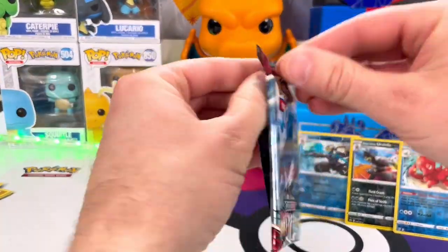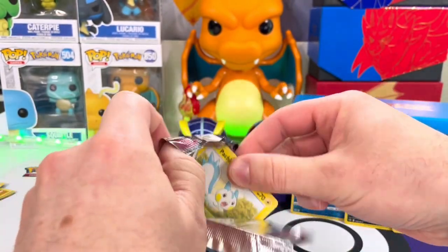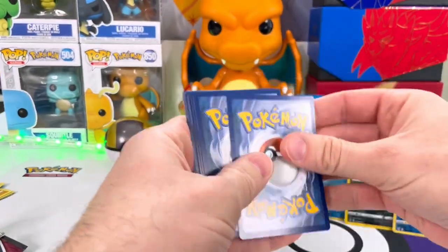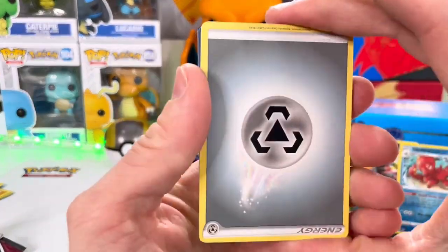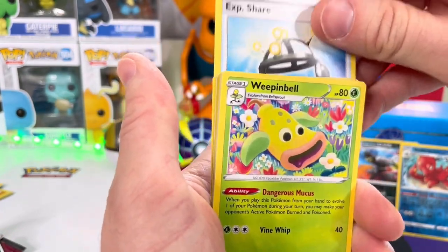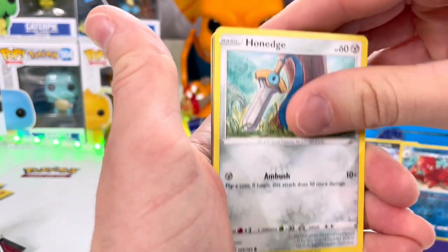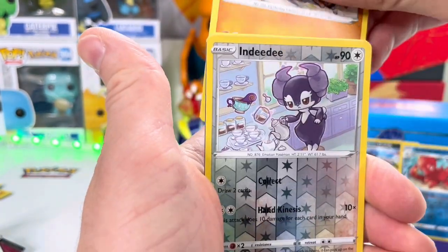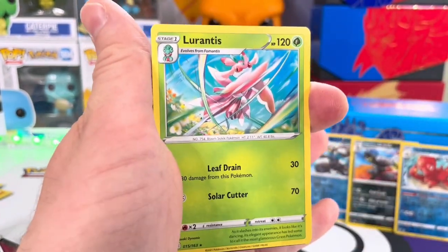Starting things off with Empoleon. So in my pack: metal type energy, Purugly, Experience Share, Weepinbell, Pachirisu, Chimecho, Honedge, Horsea, Mankey — that's a cool Mankey, love the art on that — Indeedee reverse, and we got a Lurantis. Two green codes so far.